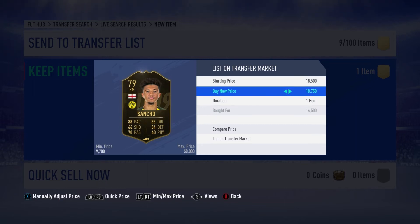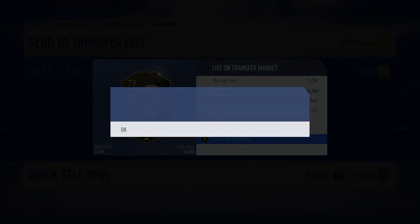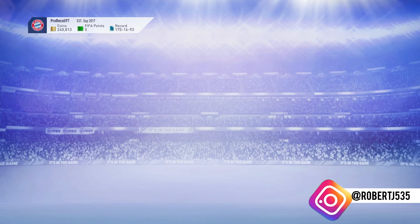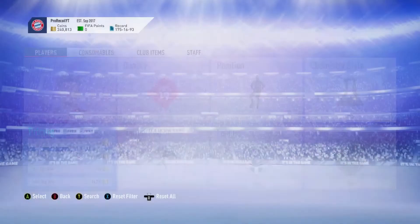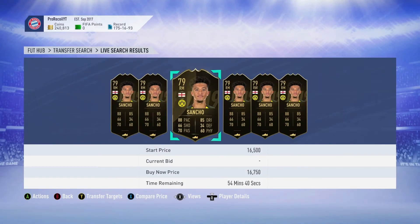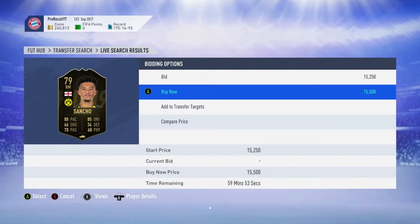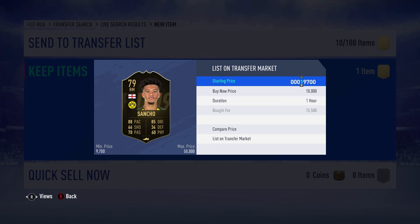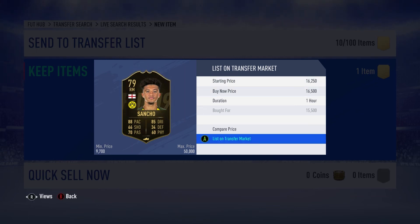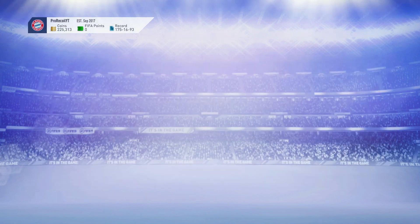Sancho is another player — someone I actually thought was going to be a lot more expensive. He's an English player from England who plays in the Bundesliga. His card is quite rare; you don't have many English players in the Bundesliga, so for him to get an inform is really odd. He'd be really good for a lot of SBCs, though his rating does lower that value a little. I'm probably going to keep one as a super sub. We managed to snipe two of him very easily — low price, not many people keeping him for their teams.